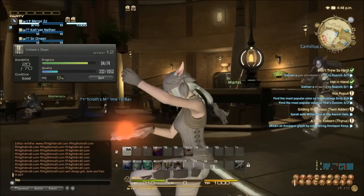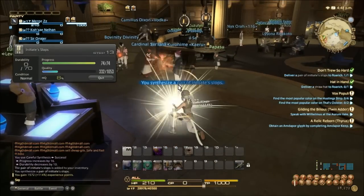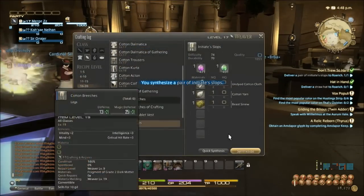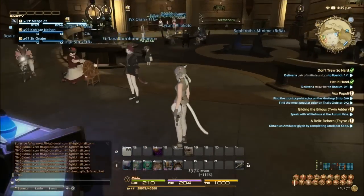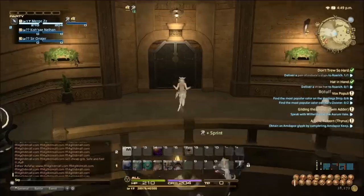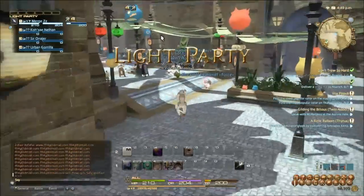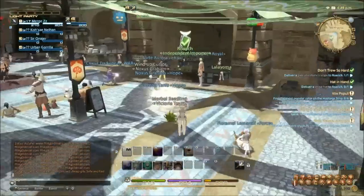Trades. So anyway, you just make your items, run across the room, and boom — you just turn it over here for some quick, easy XP.